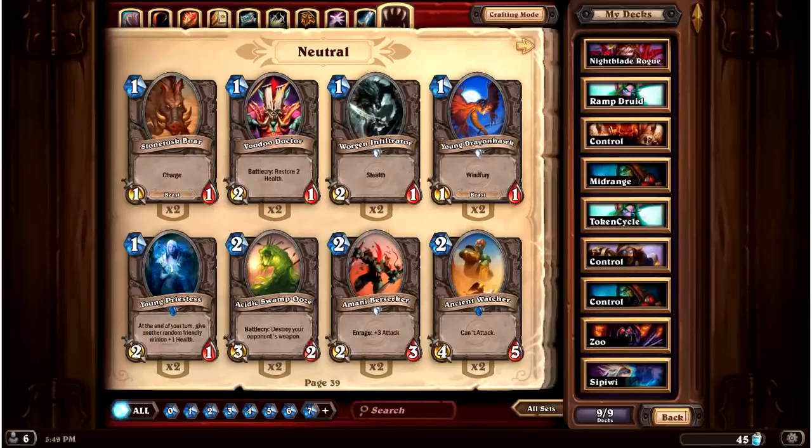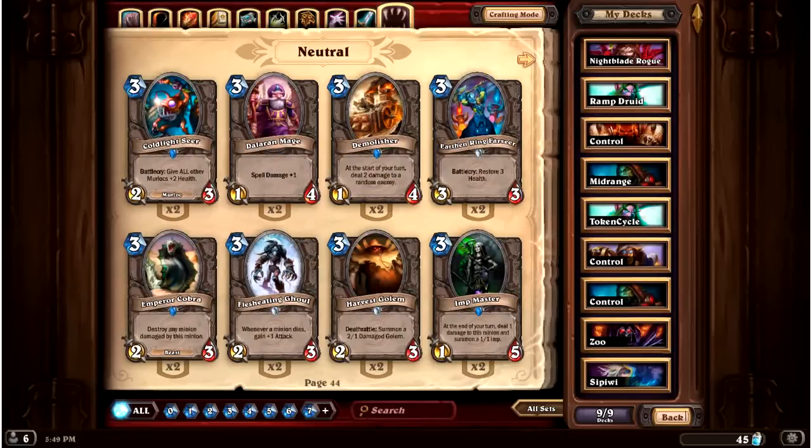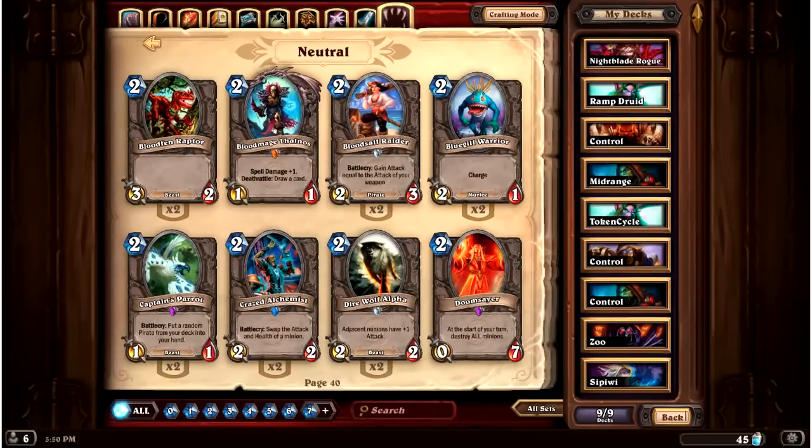What I want to talk about today is activation cost and risk. When we talk about the vanilla test, there are cards you can judge very easily — the Demolisher doesn't pass but has an effect that might make it worth it, the Dalaran Mage doesn't pass and is generally considered bad, and cards like Earthen Ring Farseer pass and have extra effects on top. Today I want to talk about some of the weird ones — cards that don't look promising initially but have merit, and how to figure out activation cost and how more complicated cards work.